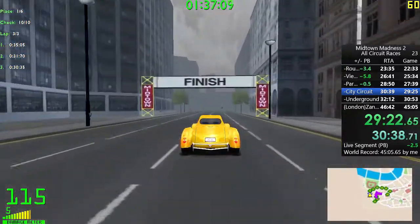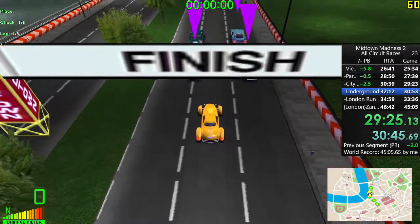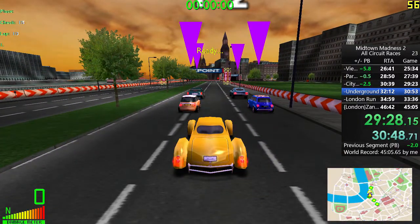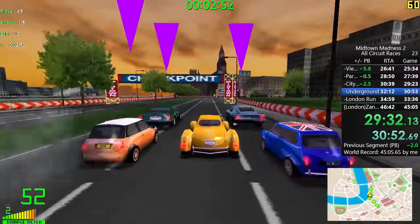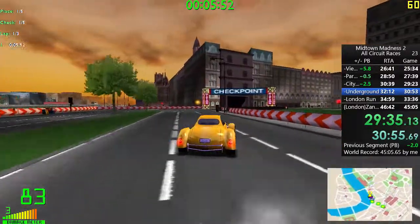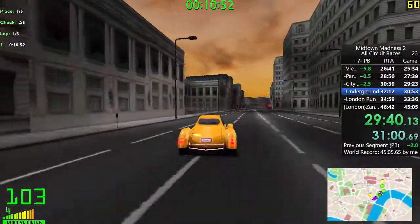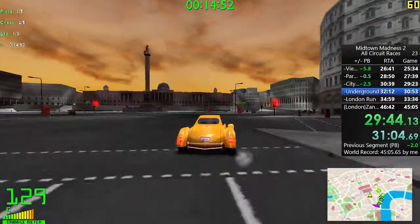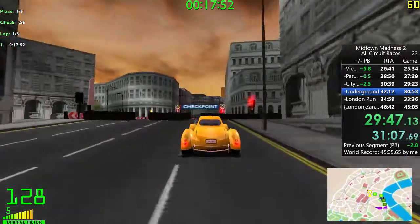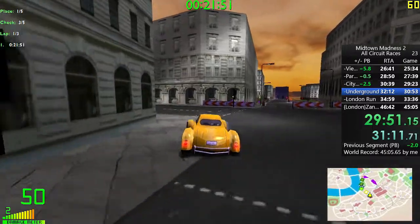I was very surprised that this wasn't a gold split for me. It was either very close or there's a potential that I might have had a Parks but No Parking before where the auto splitter didn't work, and so I ended up hitting the next split well into City Circuit — a couple of seconds into City Circuit — and as a result the times might be skewed, making it really impossible to get a gold split on City Circuit.